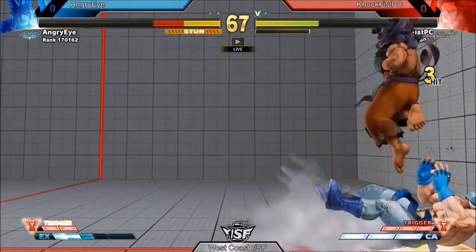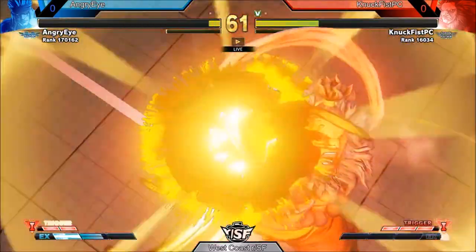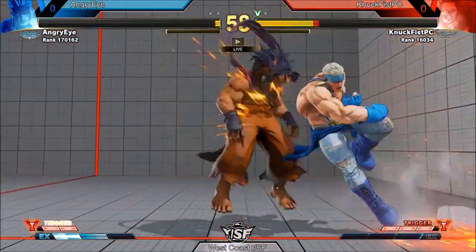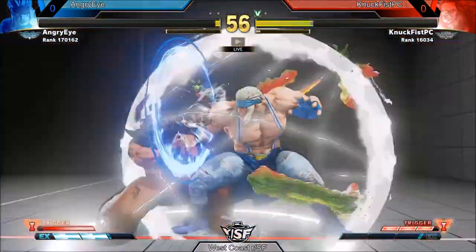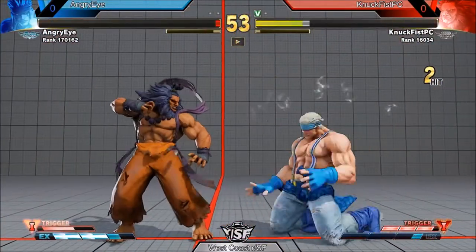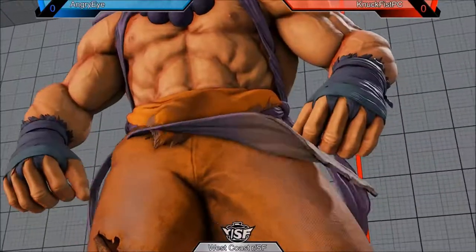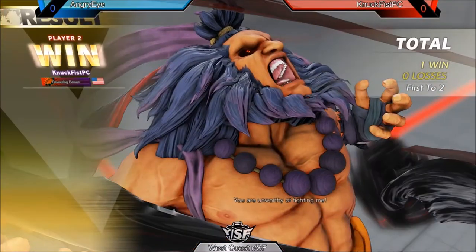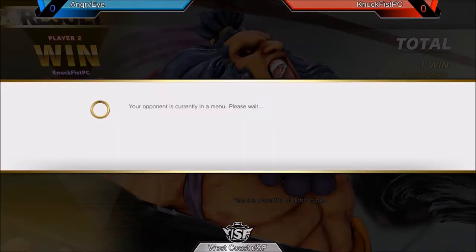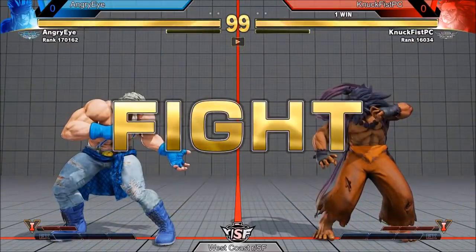A blocked elbow results in a stun for Nut Fist, and he uses super — but drops his super. Might be enough to kill anyway. No, it's not — not enough chip. Angry Eye has got a chance, but then goes straight into a V-trigger parry thing, which is minus 12 on block. That's large enough to get sweeps in there as a punish.